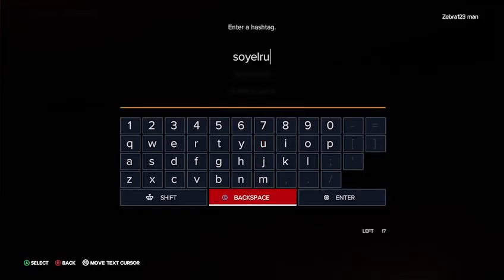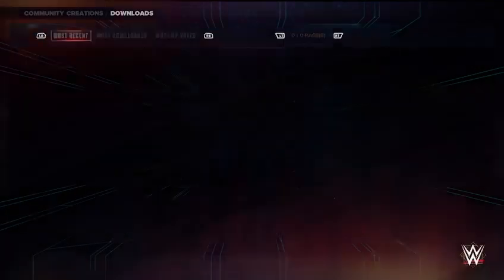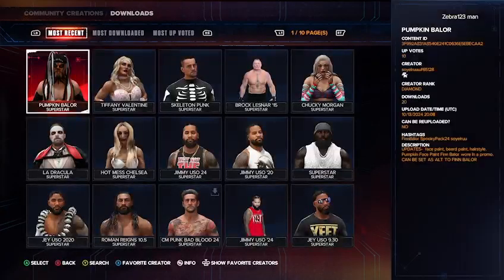You might just want to type that in — add two U's at the end there — and then search it up. Then go to most recent, not most downloaded, just go to most recent because you'll find all the stuff there. If you go to most downloaded you'll just get everything mixed in.